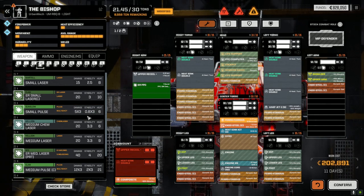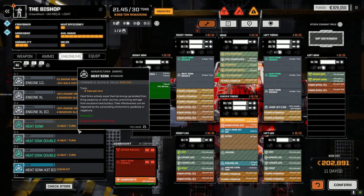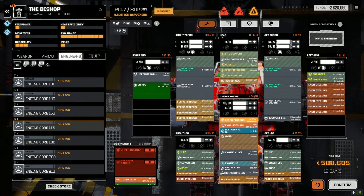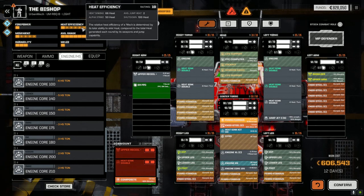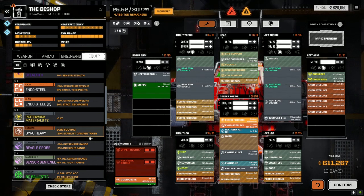We could do a Clan XL engine and jack the core up a little bit — get a bit more movement. 610 is actually not bad. The alpha strike is still going to be 60 because it's the PPC computer. We don't have a lot of extra targeting systems for it. Almost five tons of room — we can max out the armor. Four and a half tons to work with.